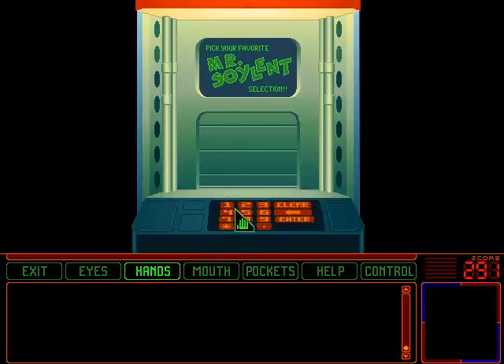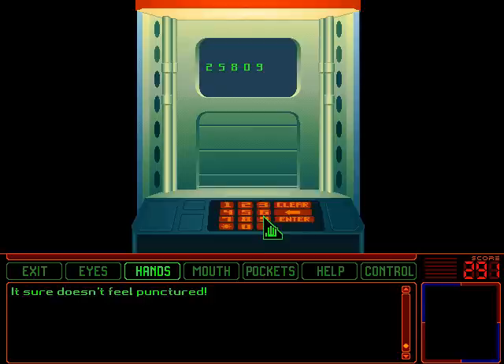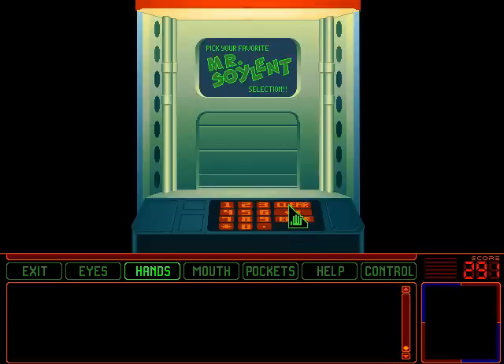You can actually enter numbers here, but most of them do nothing. I could, for instance, enter the number for the coronium plant from the computer. Which is harder than it looks. But nothing happens. In fact, the only code that does anything, as far as I know, is not a code from the game.